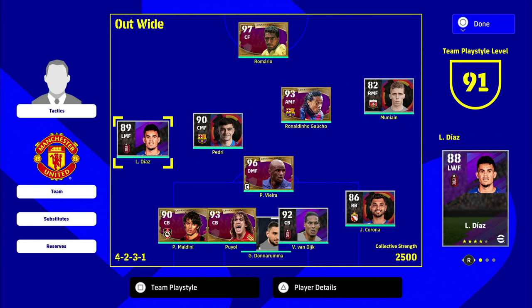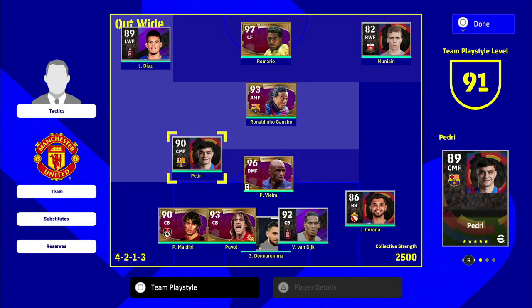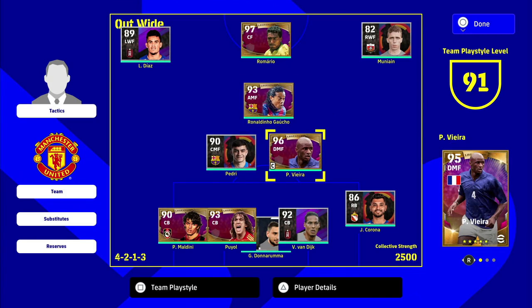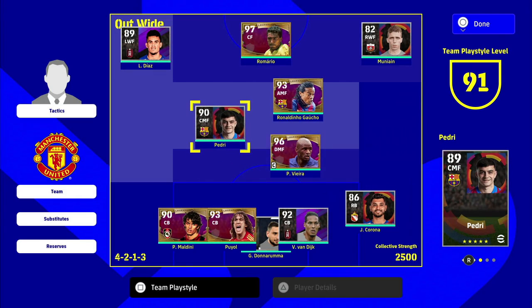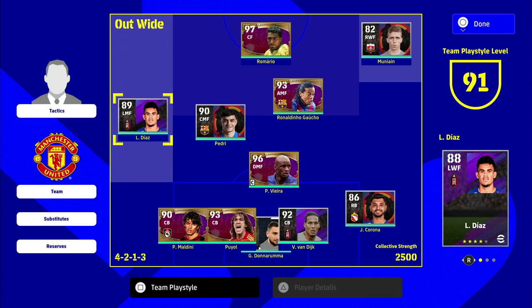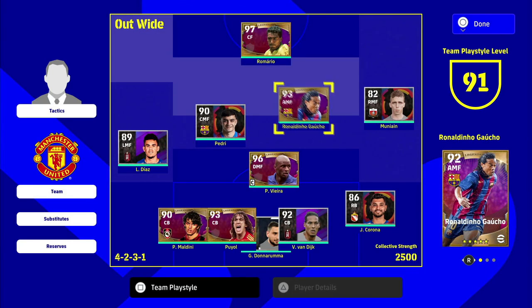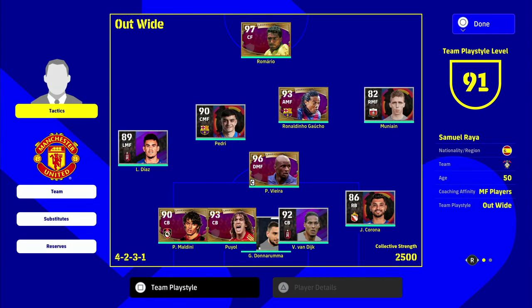If you're playing a 4-3-3 with quick counter or possession, you can have the DM sitting deep with a flat two in midfield, getting the ball in central areas and spraying it forward as wide as possible. For me, I'm going with the unorthodox 4-5-1 with a hard-working left back and right midfielder — I'm very defensively solid and have a lot of options going forward. If you're two nil down after 30 minutes, the sub tactic is the biggest tool available.